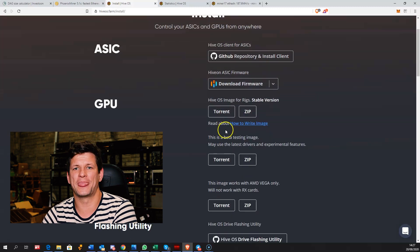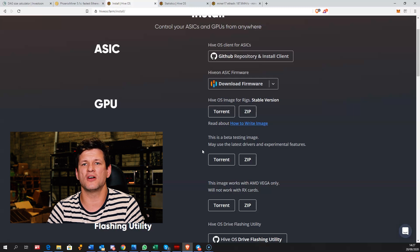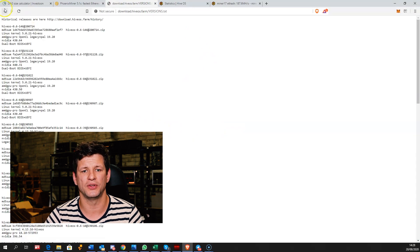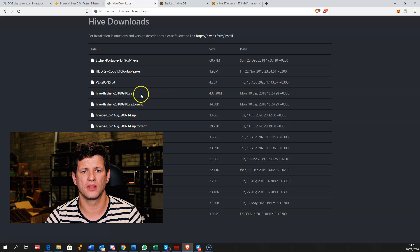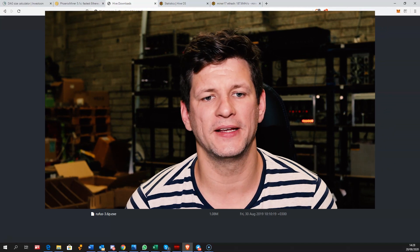Download the latest stable HiveOS version and upload it to your rig. If you installed HiveOS a long time ago and want a new image, you can easily install a different image by logging into the miner and typing a few commands. Download from the HiveOS versions page — the latest stable version is 0.6-146.